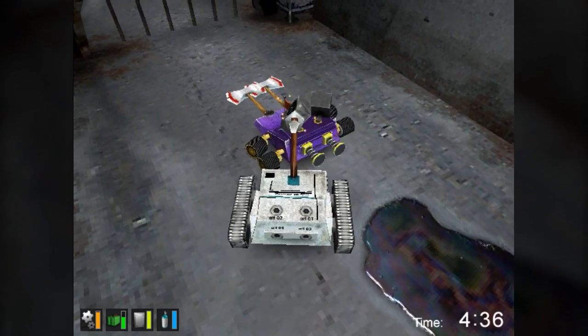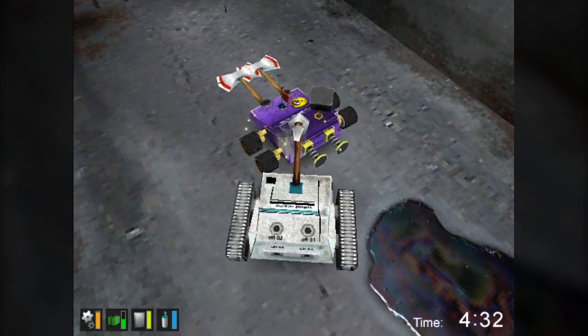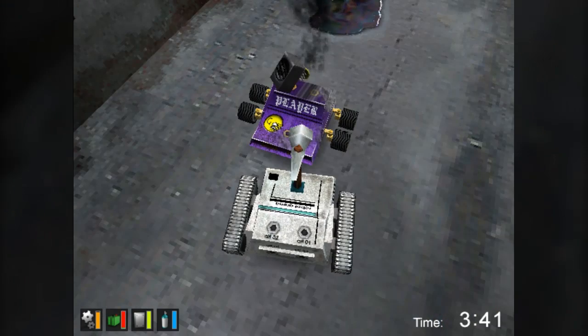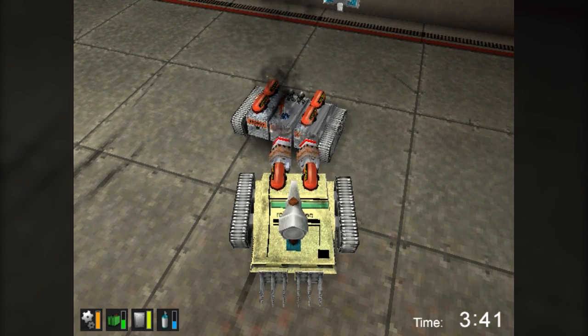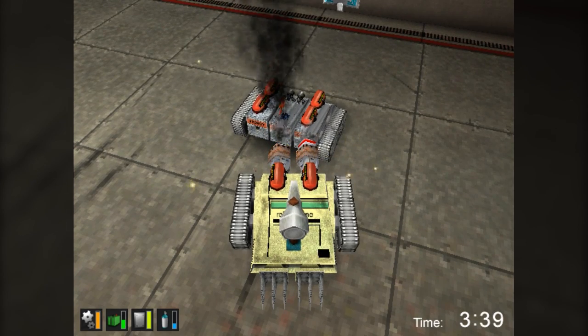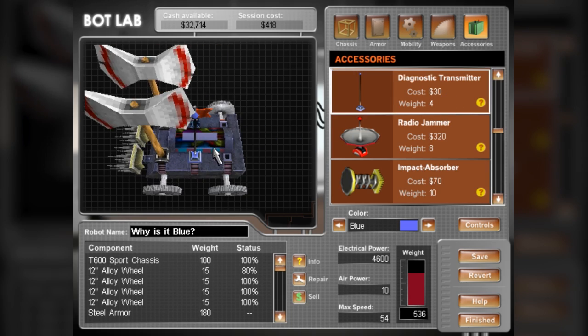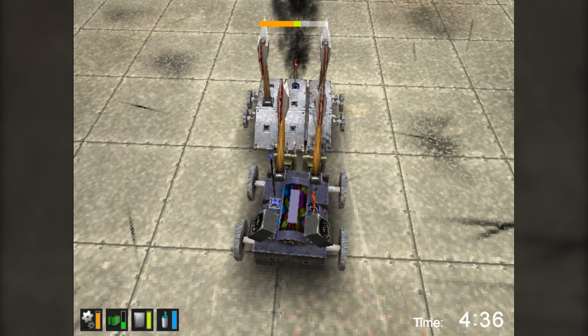Another frustrating thing about this game is the representation of damage. There are no deformable meshes to make it feel like you're truly crushing your opponent. The only indicators of chassis damage are very crappy-looking dents and billowing smoke from the back of the bots, which gets blacker as it nears death. Of course, you could outfit a diagnostic transmitter to see a status bar of your opponent's health and drivetrain if you really want.